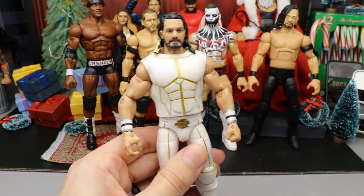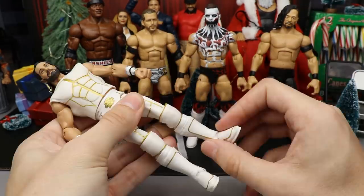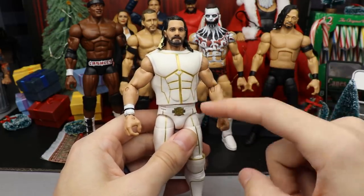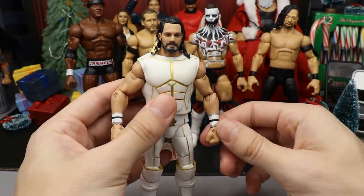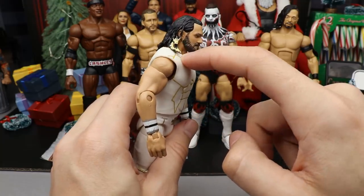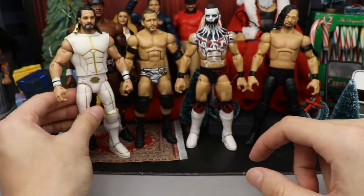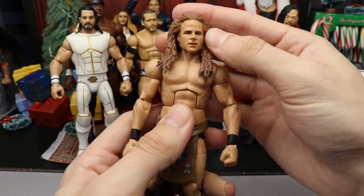Next up is our SummerSlam fix-up Seth Rollins. Not a lot going on with this one - it's basically a head sculpt swap. You've got the TNF vest on there with accurate lines and a good head sculpt with accurate hair. The mod pod has chipped off right there and doesn't look very good - I think I put it on too thick and need to repaint it. But it's a very clean custom overall and I like it better than the rest.